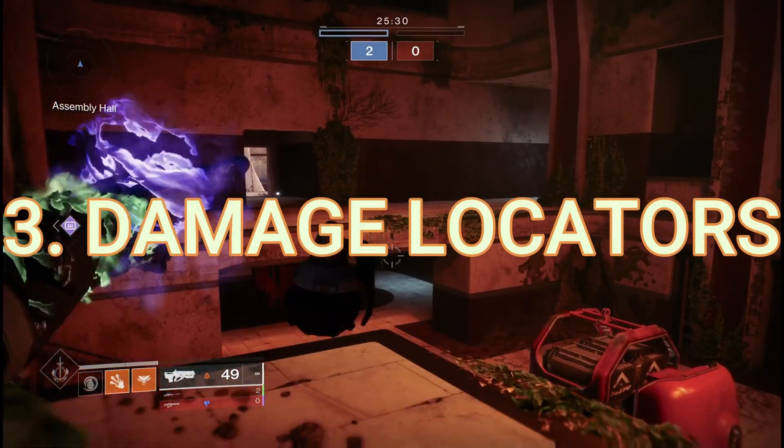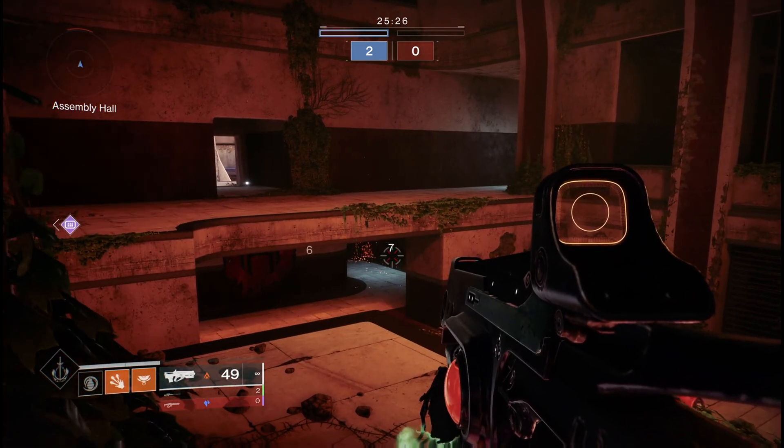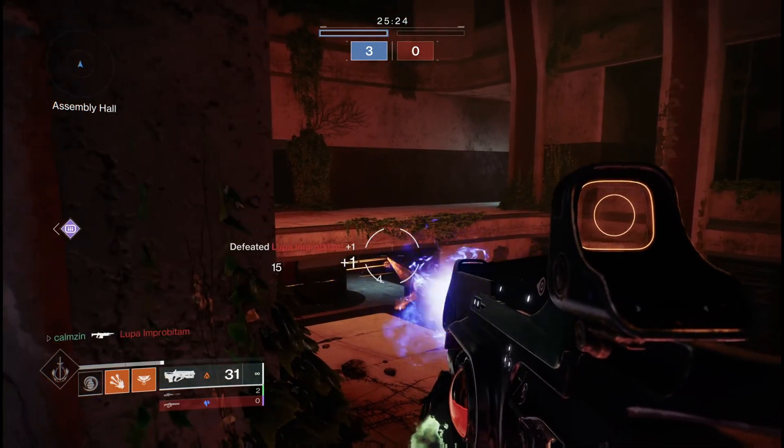Number three: damage locators. By using something that deals damage over time, we can use the numbers that pop up to place our hip fire shots much more accurately and kill targets behind cover more consistently.